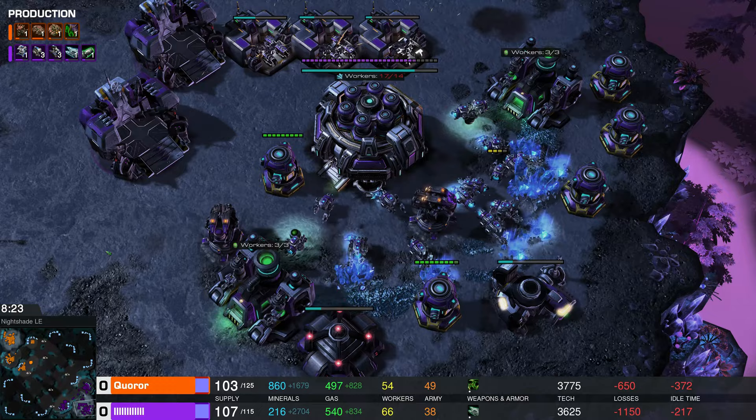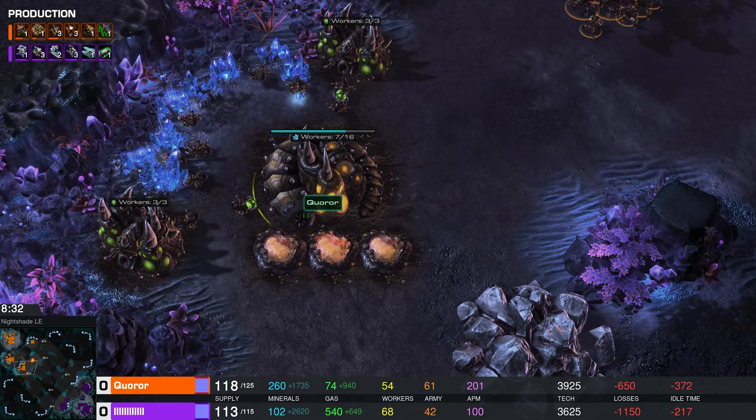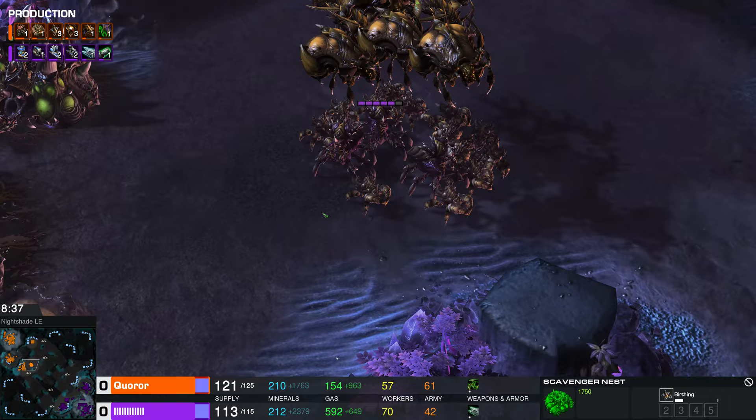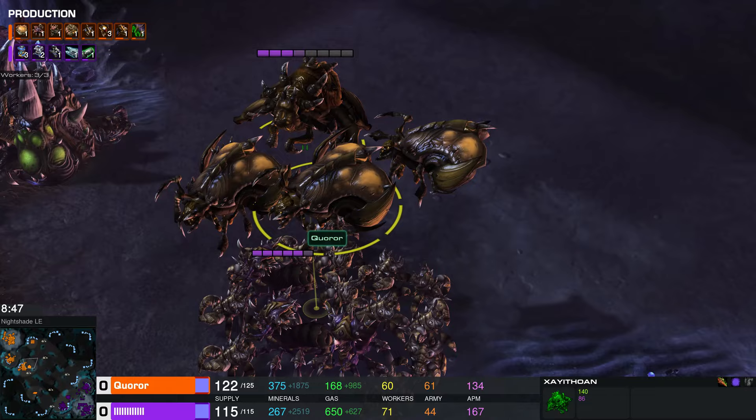It looks like Quarar is taking advantage of the fact that his opponent doesn't have any air units right now, and it doesn't look like that's about to change. He swapped his uploader technique around and he's adding fabricators — that's going to build bigger, more deadly machines. Genitron is ahead on workers, Zayad ahead on army. We'd typically expect that because the Genitron is going to be investing in static defense and that's not going to show up in the army size.